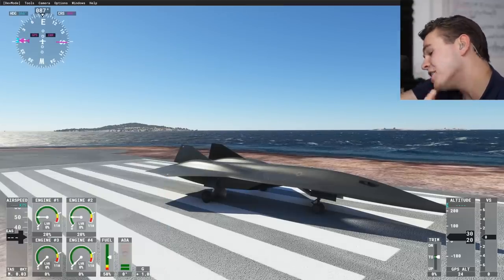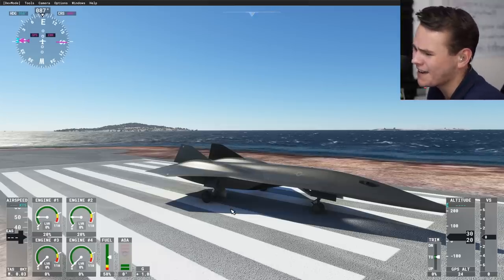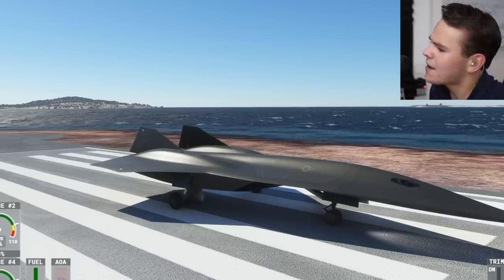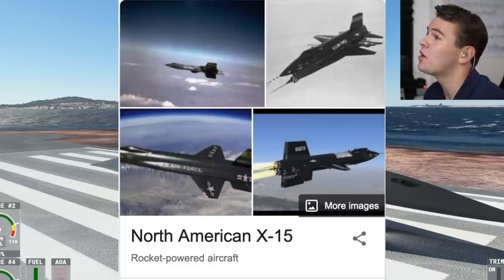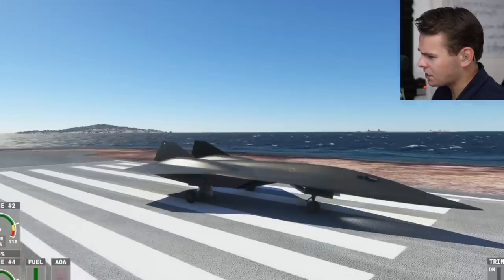While it never really has existed so far in real life, it's a proper concept by Lockheed Martin. We've already talked lots about it, you know, with the new Top Gun movie. And guess what? This plane can fly at Mach 10 — 10 times the speed of sound. The fastest plane that humans ever really built was the X-15, which could fly at Mach 6. And this one is even faster.